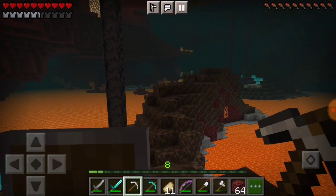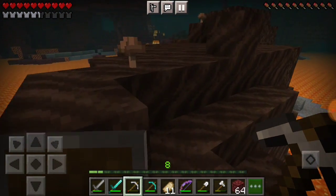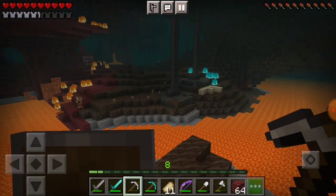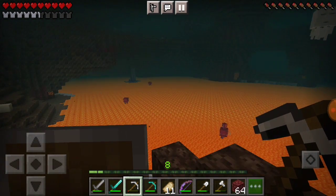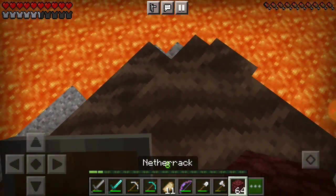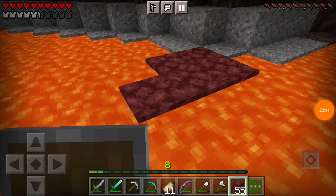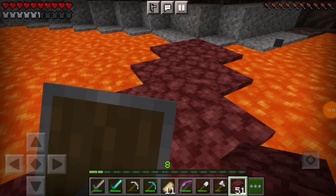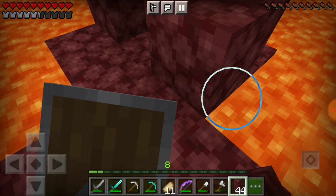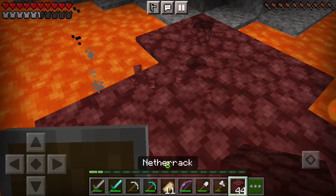Still no sign of any bastions or nether fortresses. Moving pretty slowly — good thing I've got my shovel. I have to be wary of skeletons here. Some lava is pouring out over there. The nether is a very dangerous place indeed. I'm in a safe position — let me hurry up and build this rather wonky bridge. I'm wasting netherrack here but I think it should be safe enough to cross.